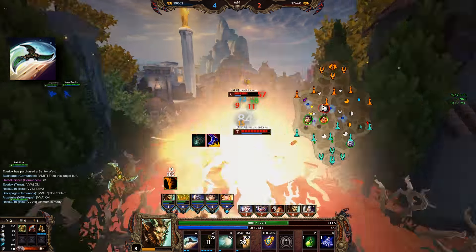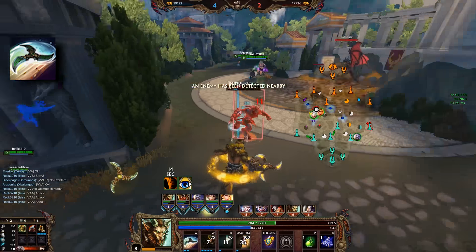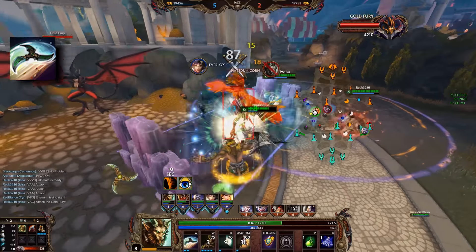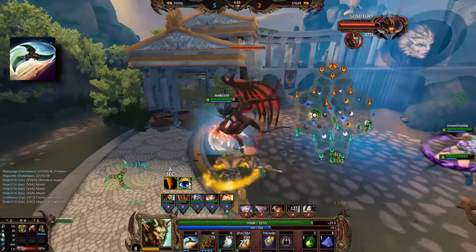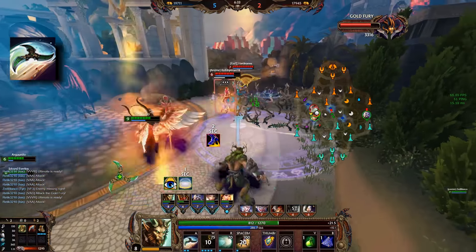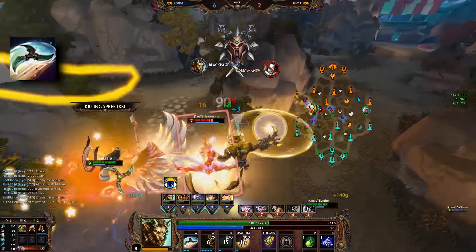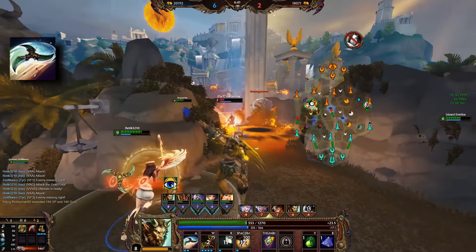If you are in a boxing matchup or need to sustain more, the Lifesteal is very good. If you're chasing, the Slow is very good. And if you just need extra damage to burst someone down, Summer Heat is very good. The Protection Reduction is something you really need to get used to first, and at the moment it doesn't feel that necessary. The extra damage from Summer Heat feels nice because it's immediate, though Protection Reduction still has use against tankier targets, so you shouldn't ignore it.